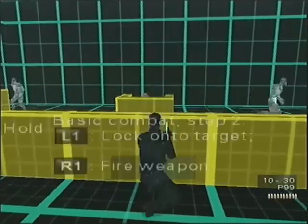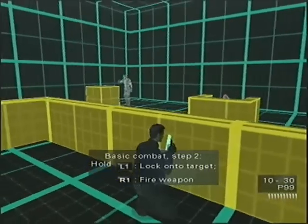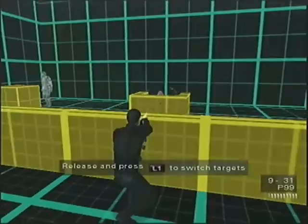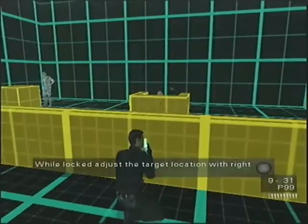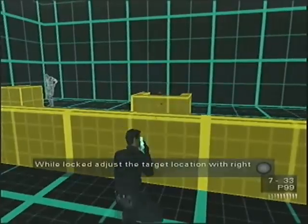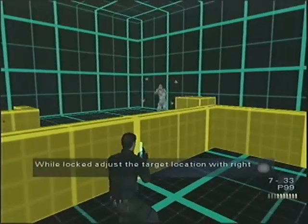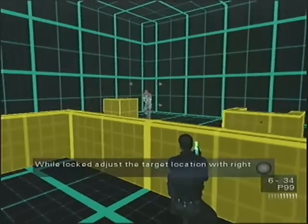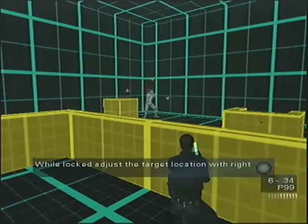It's important to note that crouching behind cover does not velcro you to it like hiding behind a wall. It's also important to note that locking onto an enemy defaults the aiming reticule to centre of mass, and so it's necessary to move it to hit enemies smart enough to not jump out of hiding like that middle guy. It also makes dispatching enemies with a slower or weaker gun that much easier.